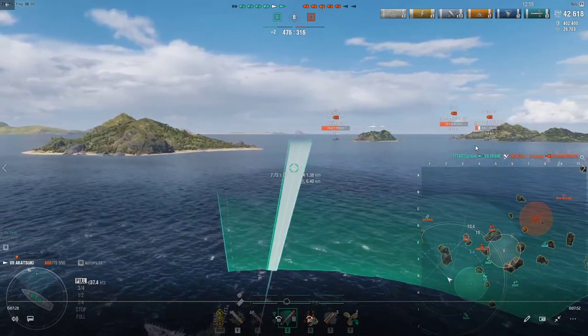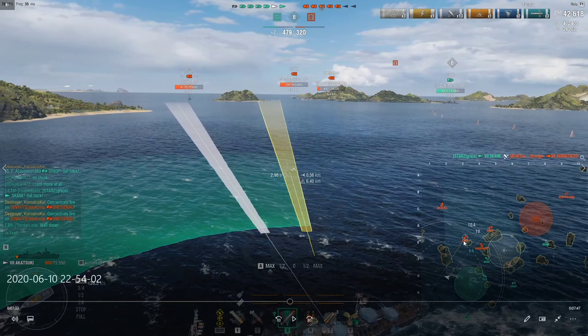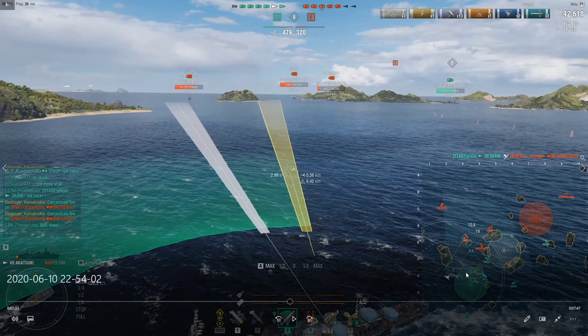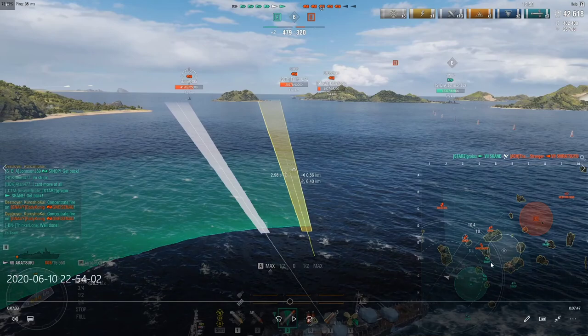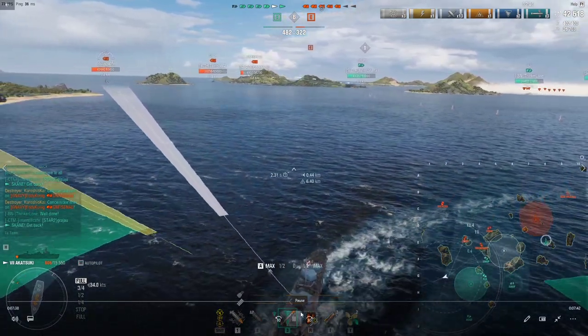Switching my focus to the Sinop — if you look here, I'm going to pause it. Take a look at the island positions. What options are available to this Sinop? Realistically, he can't really sail this way because if he does, he's giving broadside to both Sinops. He can try to spin around and bow tank these two Sinops, or he can also commit and push in. Those are the options I'm dealing with, and I've got three launchers on my destroyer, so that gives me some tactical options about how I want to launch these torpedoes.